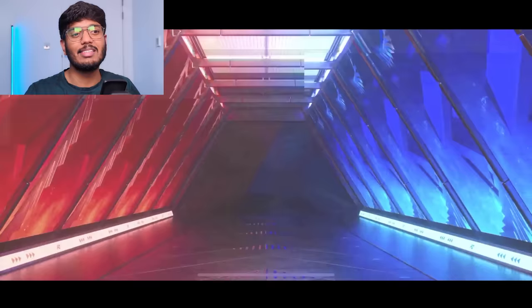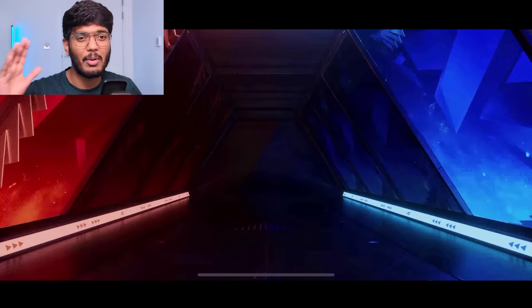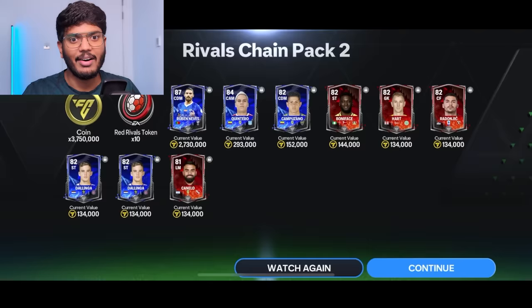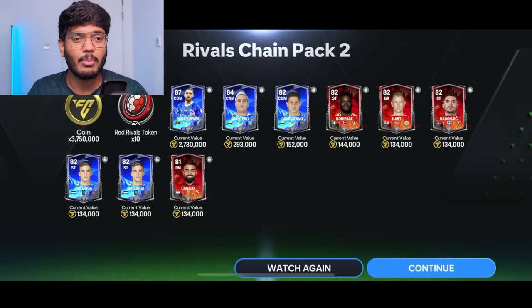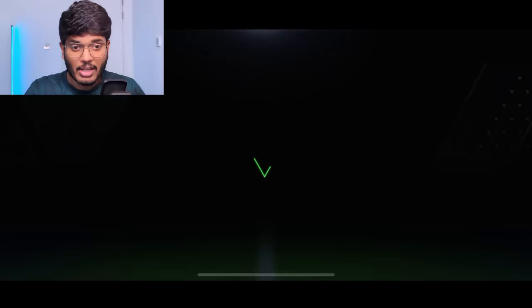Imagine if you packed Ronaldo in this pack opening — that would be one of the best pack openings ever! Portugal flag — my heartbeat went up, but we got Ruben Neves. We've got 3 million coins, Victor Boniface, Joe Hart, and a bunch of other rival cards. Next pack: 85-to-95 two players, 80-to-95 twenty players, and 20 red rivals tokens as well.